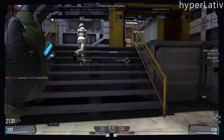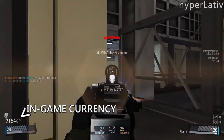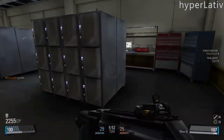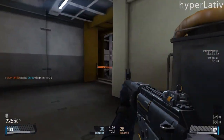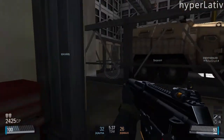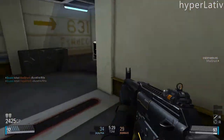Another problem I find with this game is something called hard suits, which you can purchase with the in-match CP that you see down in the left-hand corner. The hard suits are kind of like mechs, but the problem is they have a lot of health, and the only way to effectively take them down is to use the rocket launchers, which you can also buy in the match from the same place. The problem is, they cost CP, and if you die, you lose the remaining rockets of the rocket launcher.